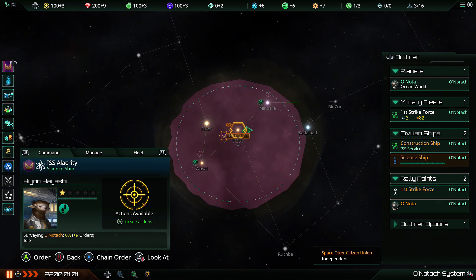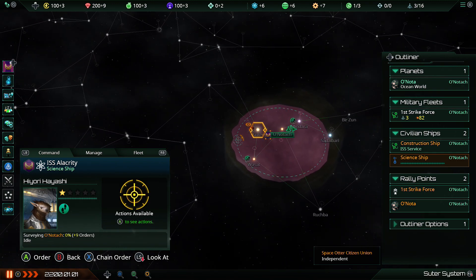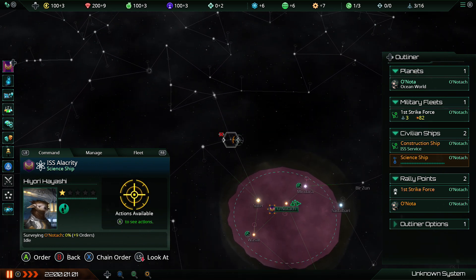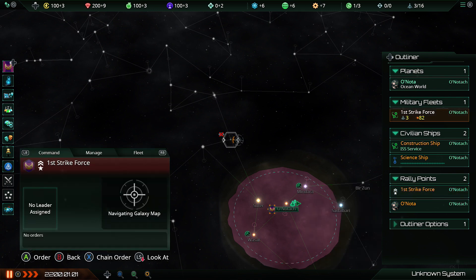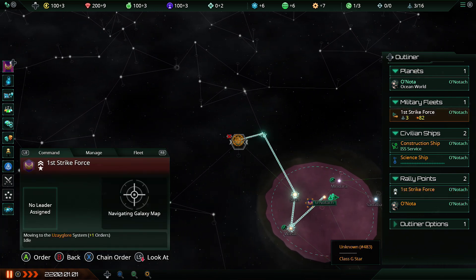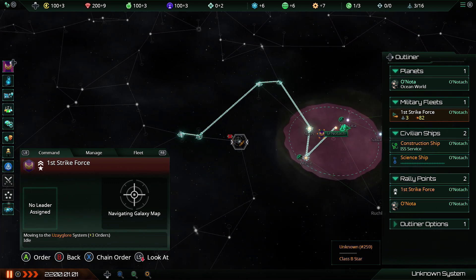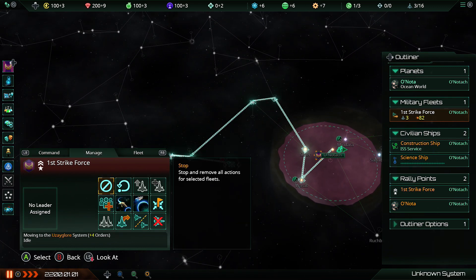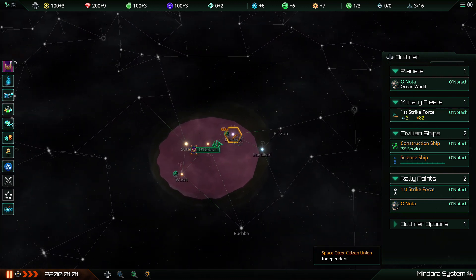Back in 1.7 they hadn't yet introduced the rule that only science vessels could go into unexplored systems, so I can just go over to my little starting fleet and basically say, hey, can you guys just go around here and find some stuff? But just in case they run into anything bad, I'm going to put them into Evasive stance — if they run into anything bad, they should flee immediately. I don't want to lose these fleets too quickly.